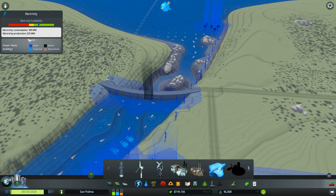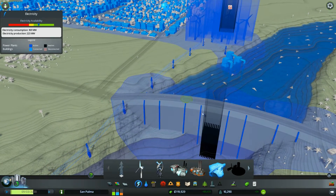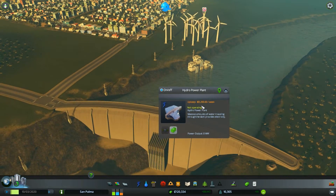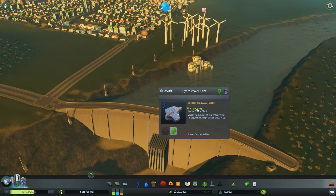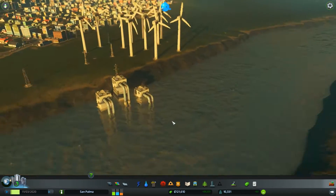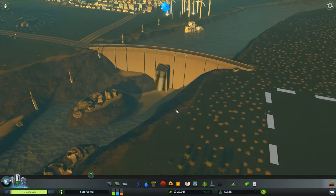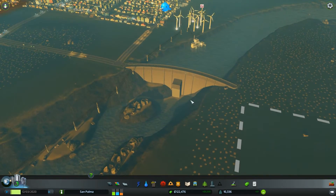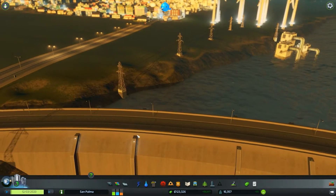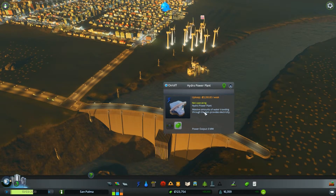Do we have our power now? Not yet, for some reason it's not connected. What are these blinking things for? That's pretty expensive per week as well. I like how my water pumps are just like... sir, we're drowning here. These lights have power, it's just... not operating. I don't get it, why it's not operating.